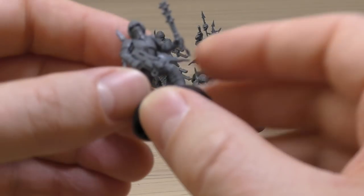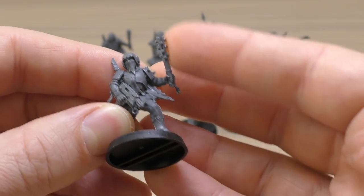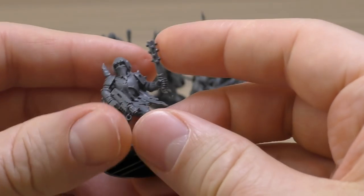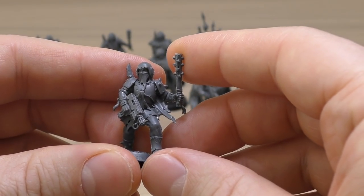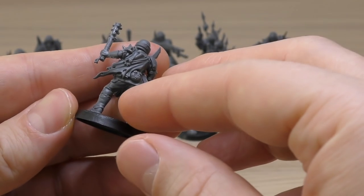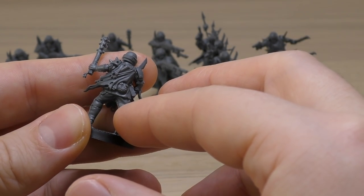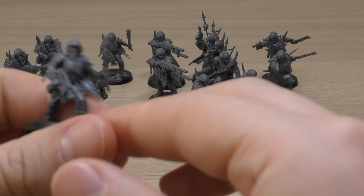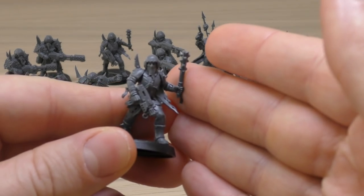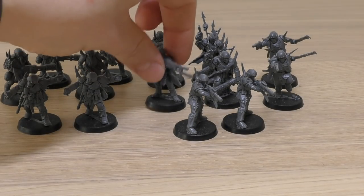You get two of these guys who look like they've got an auto pistol or stub pistol, and this one has a wooden stick or mace with a cloth covering his face. These are going to look excellent as just militia or cultists — even for a Nurgle army. I'm definitely going to use them in my Death Guard army as Traitor Guardsmen.